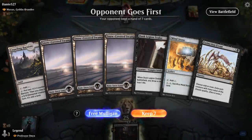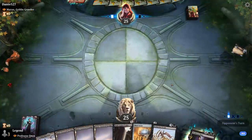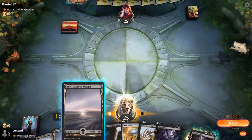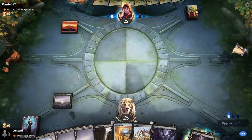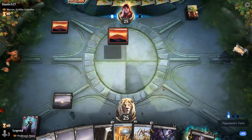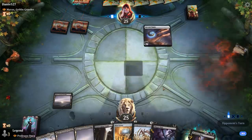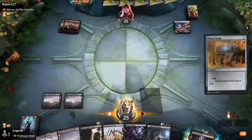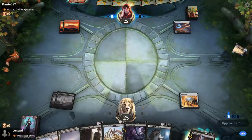Game 4: we're on the draw facing Muxus, Goblin Grandee — a Goblin Tribal deck. We've got a fine hand featuring some ramp and a sweeper, which will be key for dealing with the initial wave of goblins. Opponent's got Arcane Signet for ramp; we've got Mind Stone. Opponent plays more ramp with Heraldic Banner and a Tinstreet Dodger gets in for two.